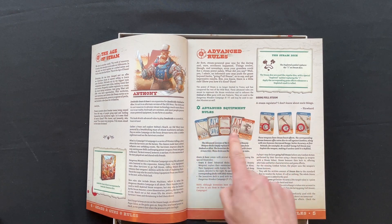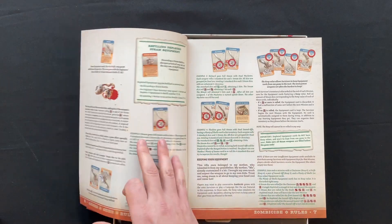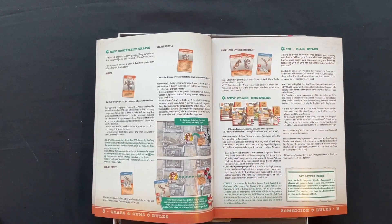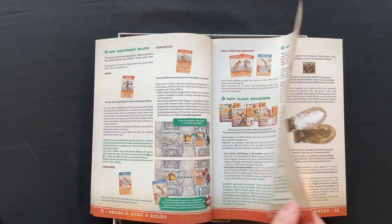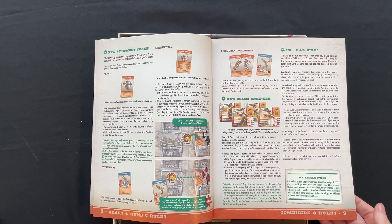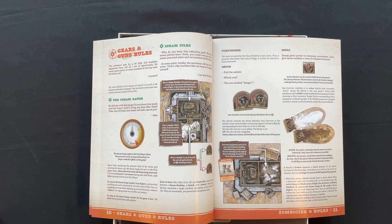We've got some advanced rules — advanced equipment rules, going full Steam, Steam dice, refilling depleted Steam equipment. Steam seems like it's some kind of resource in this game. There are also new equipment traits, knocked out rest-in-peace rules, and a posse mechanic. In the Dangerous Wonders campaign, if your current survivor dies, you may select a posse member as your survivor for the next mission. This new survivor inherits all game effects written on the campaign sheet, so it doesn't end when one of your characters dies, which is interesting.